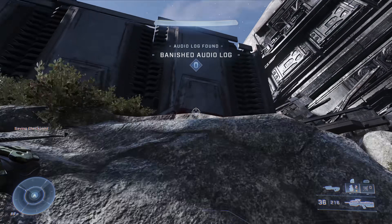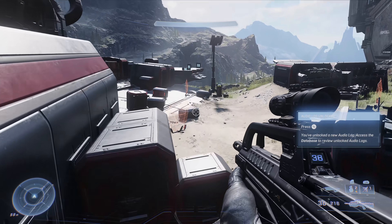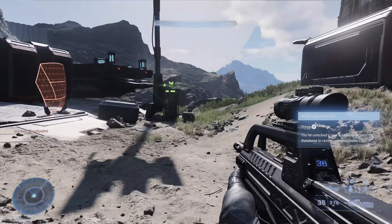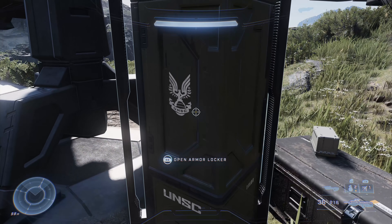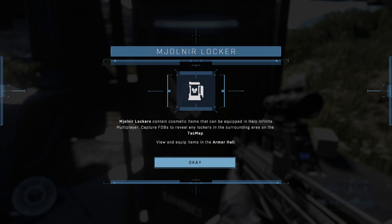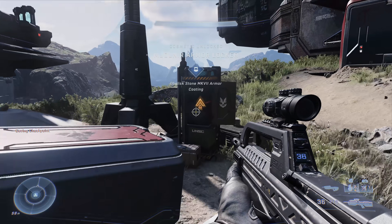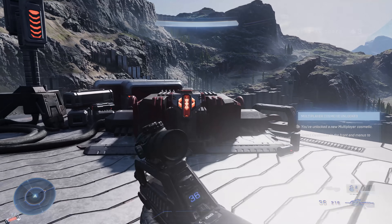After grabbing the third Spartan Core, do a 180 and head toward where enemies normally are. Run towards the wall ahead — you'll see some smaller structures with crates, and up against one of them is a Banished audio log. Grab that, then head up the wall behind it. Wrap around the crates to the corner of the outpost platform and you'll find the first armor locker. These don't enhance gameplay in the campaign, but unlock customization items for multiplayer — for this one I got the Obelisk Stone Mark 7 armor coating.